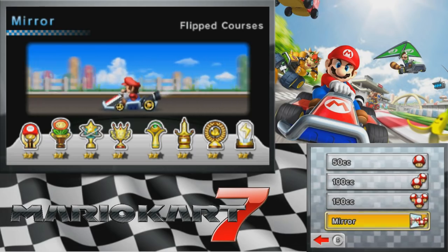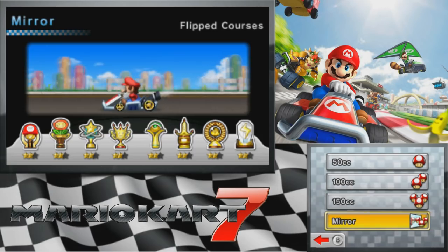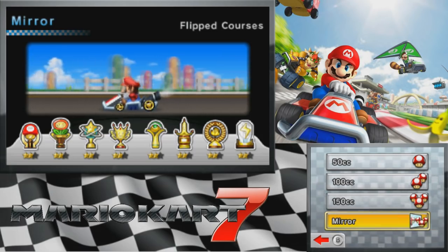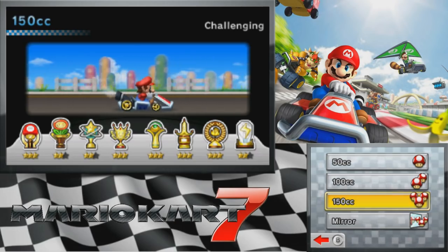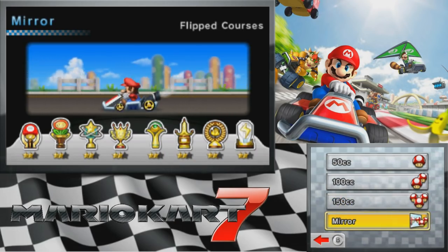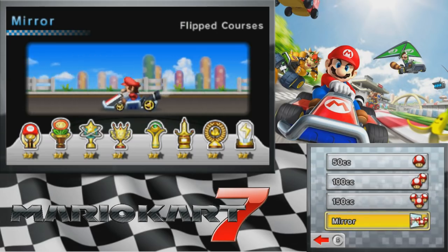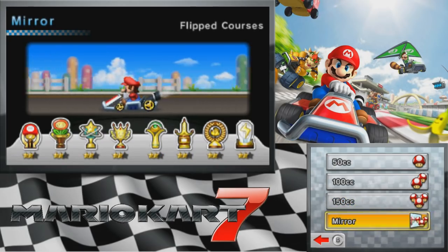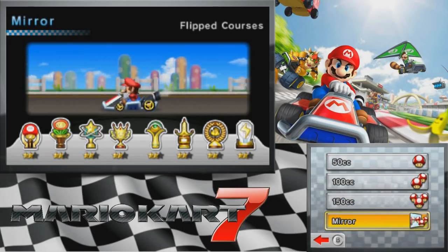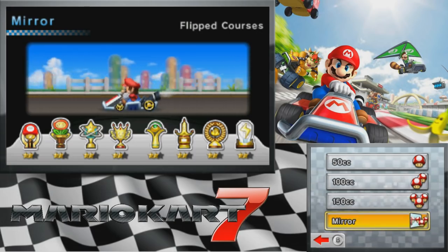Not that I think the times really increase by any means. I think it's something I'm going to get into a little bit later about how Mirror Mode, even though it's supposed to be the same difficulty as 150cc, there is a little bit of a mental lapse that happens when you do Mirror Mode, because you're so used to how the courses run on 150. Because of that you tend to perform worse on Mirror Mode, just because you're not used to the mirrored courses. That's just me though.